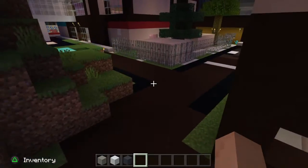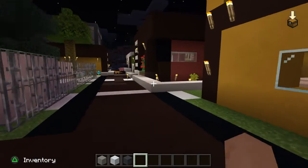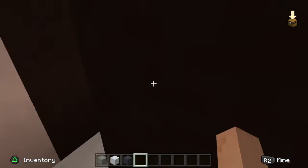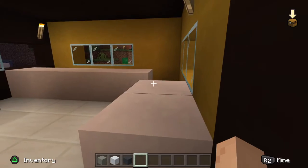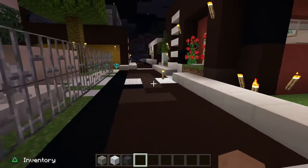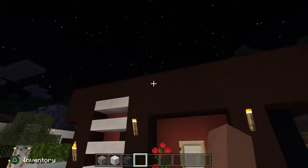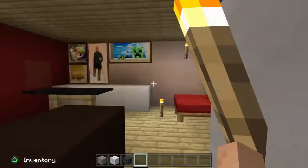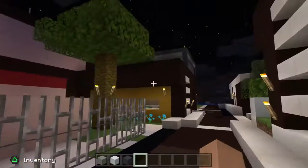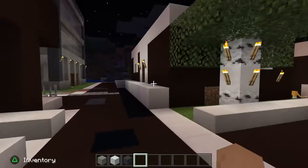Starting off here we have a nice roundabout, and we directly came to the McDonald's. This is a beautiful, very nice McDonald's, I guess. Keep in mind this was a long time ago, so yeah, it's bad. Here we have a house or something which looks pretty cool, and then a nice little interior area — that was kind of cool. Some houses, same one over here but different color.